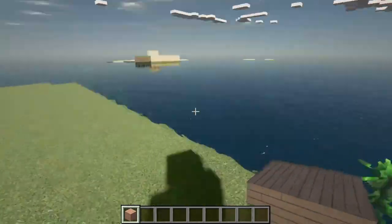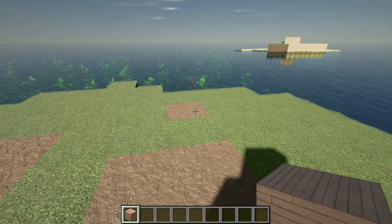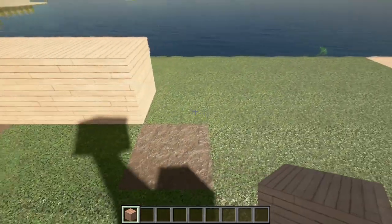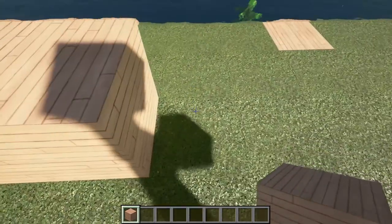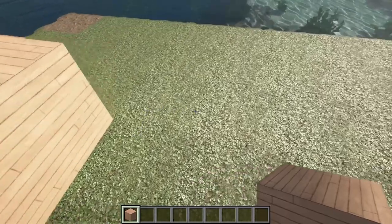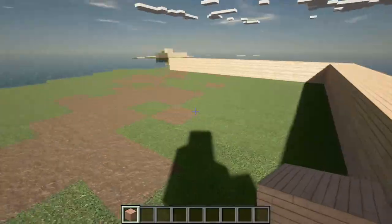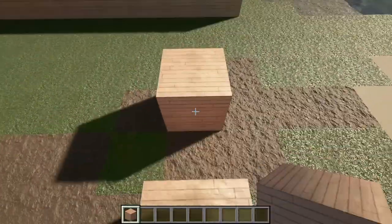Sorry, you guys need to bear with me. Let's start by putting a wall there — okay, now we have a wall, just making it one by one. I think I'll skip through the part where I fill the floors.